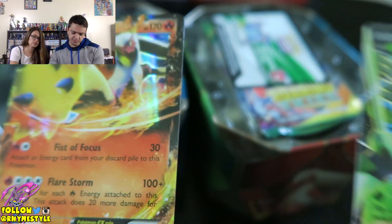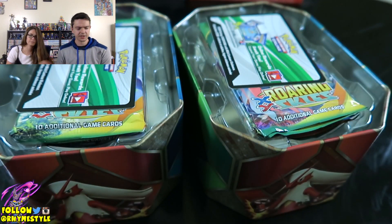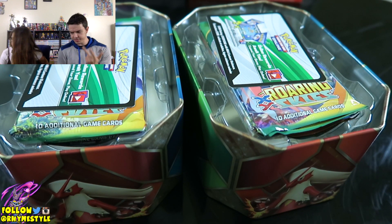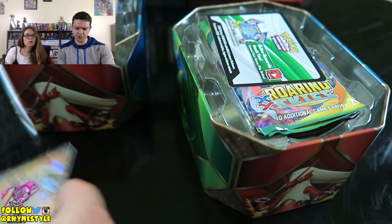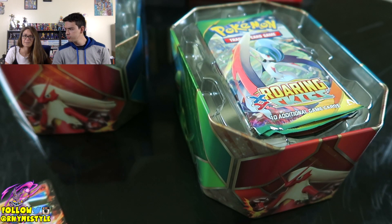Sceptile was the first time I chose a grass type over a water type. Because it was Bulbasaur, Chikorita, and then Sceptile. It goes Bulbasaur Generation 1, Generation 2 with Chikorita, Generation 3 goes Sceptile.